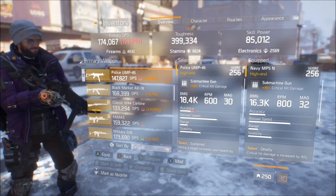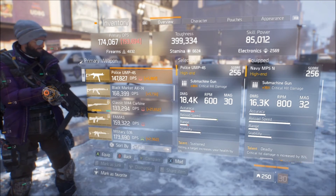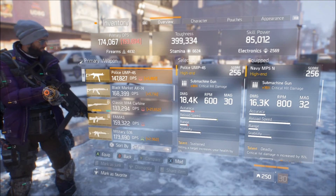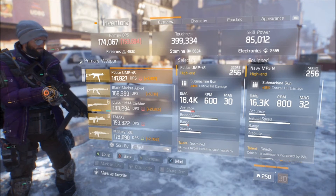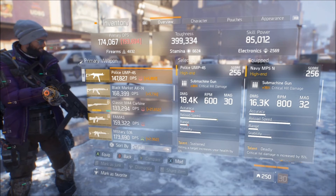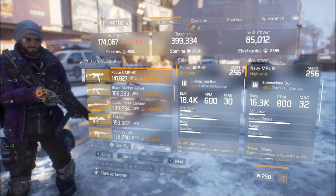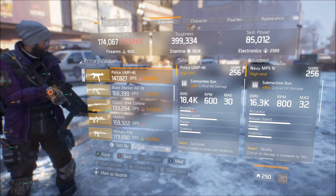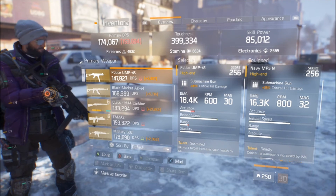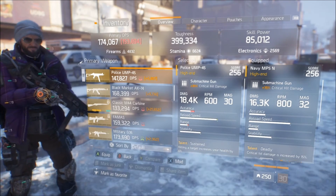Because the fire rate is lower, the base damage on the UMP45 is significantly higher than the MP5. So slower fire rate equals more damage, and higher fire rate equals a little less damage. The reload speed on the UMP45 is also just a tiny bit faster — roughly two percent faster than the MP5. And since it shoots slower, I personally find the recoil a little more manageable on the UMP45.